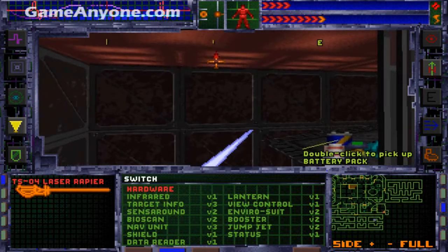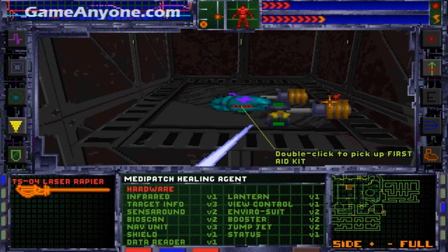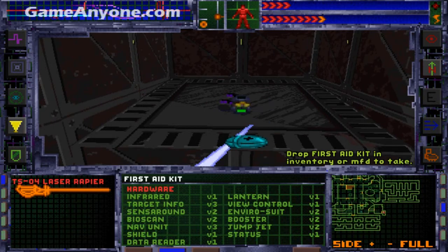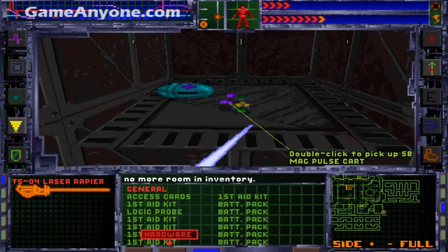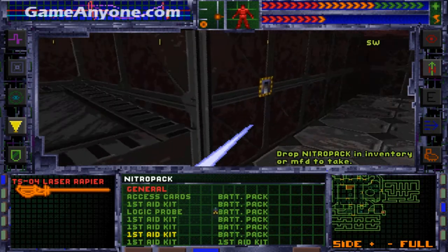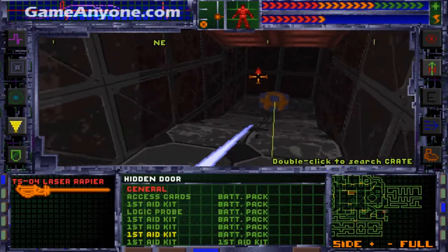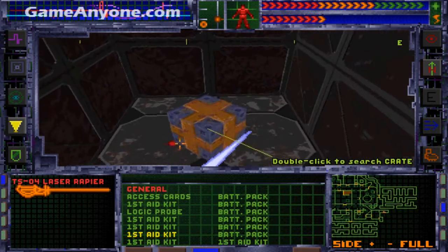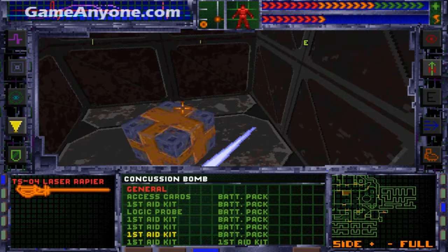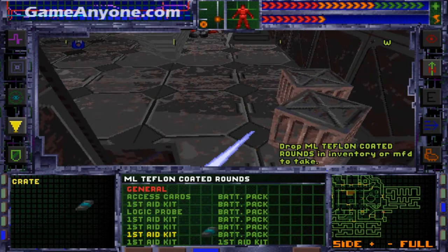There is another locked room and there we find a battery, MIDI patches, Confucius bombs, a Nitro pack, a health pack — our inventory is full, but it doesn't matter. We also found pulse ammo and another Nitro pack grenade. There's another secret area where we find a crate with EMP grenades inside, some more Confucius bombs, and crates with Teflon ammo.